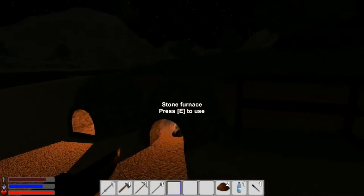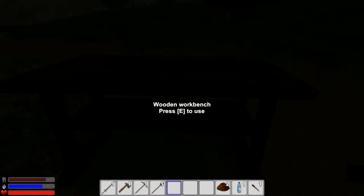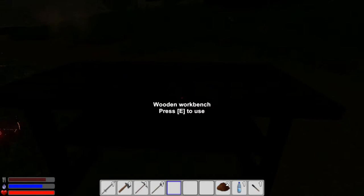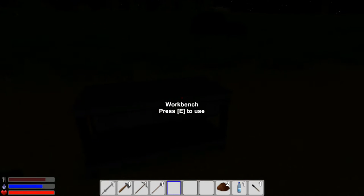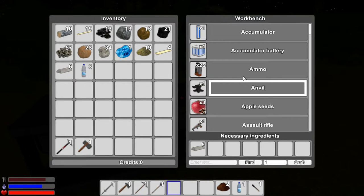The bananas just spoiled — you can tell in the hotbar, that fertilizer icon is the bananas I had. They decay quite quickly. Anyway, back to what we need to do: we need to build a centrifuge.